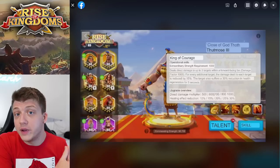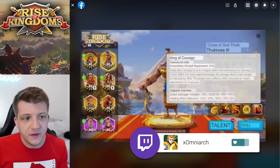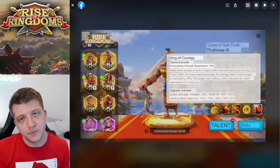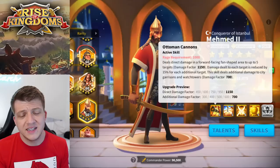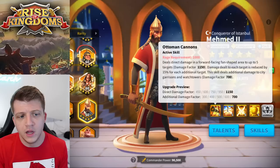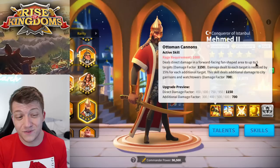Now let's look at Thutmose the Third. He has an AOE active skill, which we love for open field — 1,000 damage factor hitting up to three targets with a 15% reduction per target, and targets lose 30% healing ability for five seconds. If he's a gold key commander, comparing him to Mehmed, Mehmed deals more damage and hits five targets. Mehmed's AOE is a very small cone though, so perhaps Thutmose has a wider AOE that compensates for the lower damage.